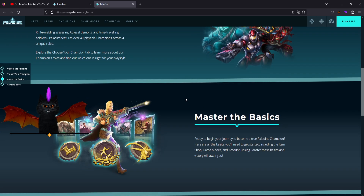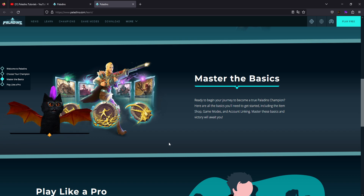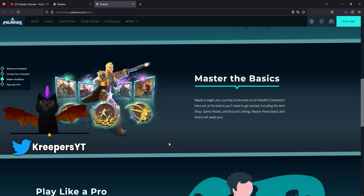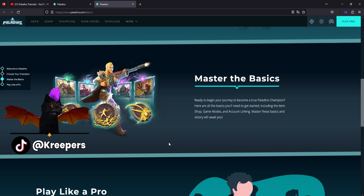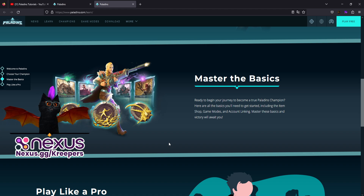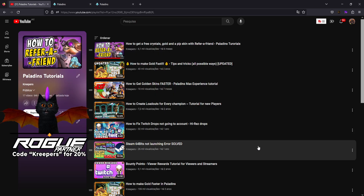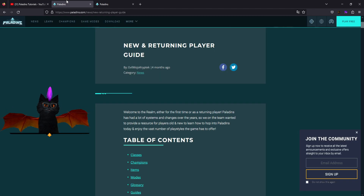The Paladins website's Learn section explains champions, their abilities, classes — healers, tanks, damages — cards that make up loadouts for amplifying movement speed, damage, or ammo, and talents which are like the strongest cards. You mix talents with your custom loadouts. Unlike Overwatch, you cannot switch champions mid-game, but there is some salvation: learn the item store to counter obnoxious champions.